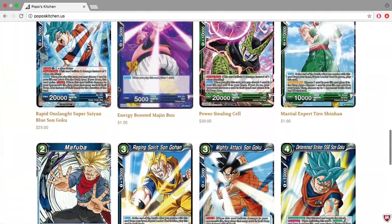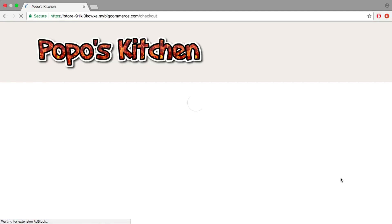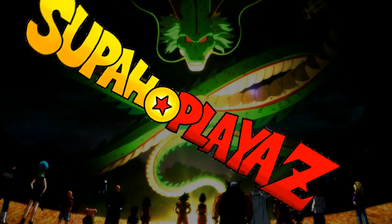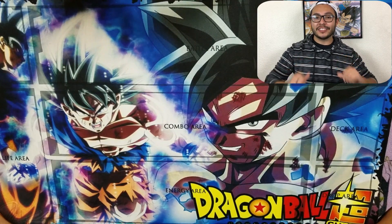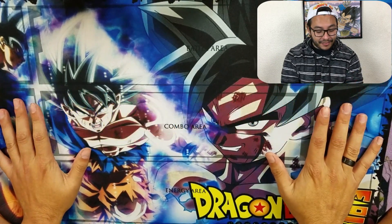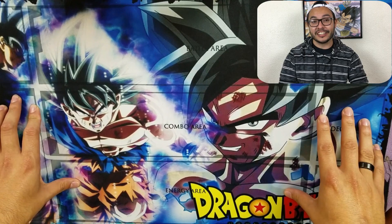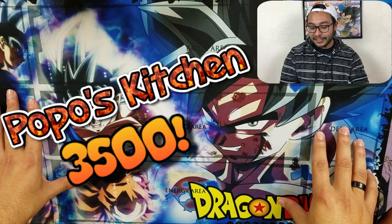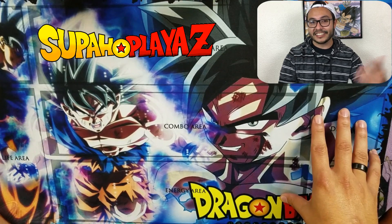What's up super players? It's your host Tony G. Check out Popo's Kitchen for those super deals — just use 'super players' at checkout for that super discount. We're giving out an Ultra Instinct Playmat Goku, courtesy of Popo's Kitchen. Once we hit 3,500 subscribers, we're going to raffle this out. If you want to purchase it from Popo's Kitchen, you can use the super players code to get that discount.